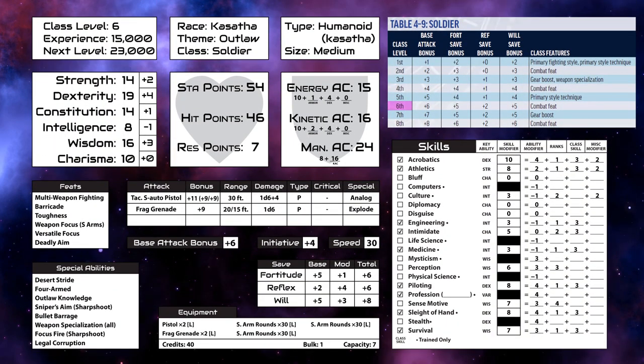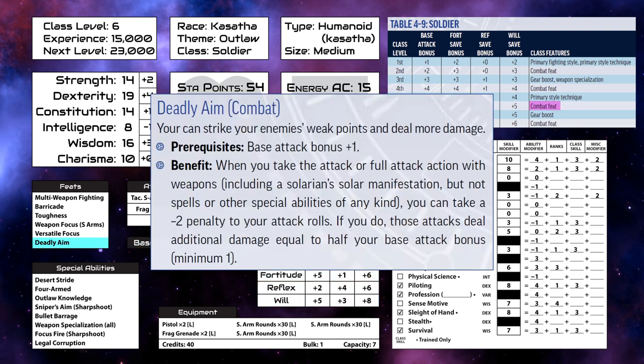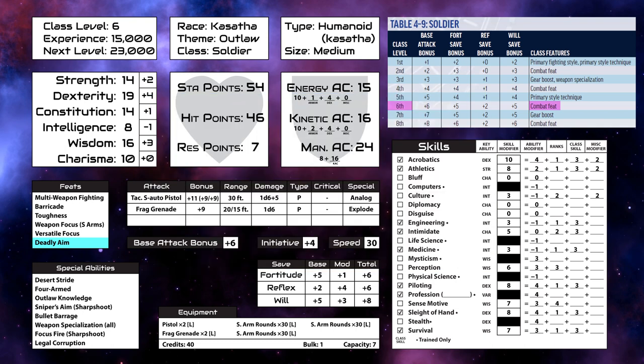And finally, level six. We gain hit, stamina, skill, and one more resolve point. Our base attack bonus and all of our saves go up. We get another combat feat, this time deadly aim, which lets us take a minus two penalty to ranged attacks for a damage bonus equal to half our base attack bonus. And at level six we get our next bonus from our outlaw theme, which is legal corruption, which allows us to buy our way out of almost any legal problems. And just to show off what higher level weapons are like, let's say we found a salamander class flamethrower, which deals 2d6 fire damage in a 30-foot cone and applies an additional burn condition on a critical hit. And that's not like an epic mystical artifact — it's just a weapon that exists and you might find in the game. Also an example of why we have 54 stamina and 46 hit points at level six.